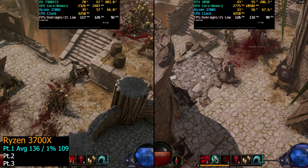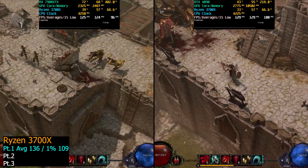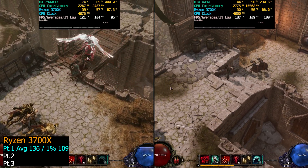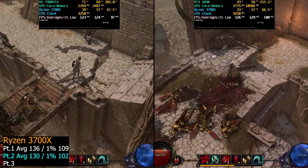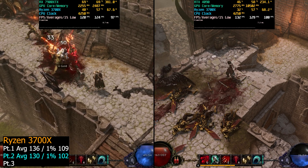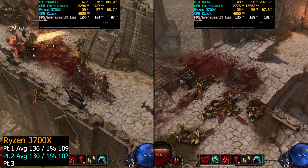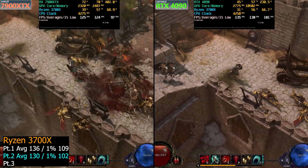On the second part, we're going to take the readings at the end of this area. For part two on the Ryzen 3700X, we have 130 FPS for the averages and 102 FPS for 1% lows — kind of comparable to Keeper's Camp, although we were doing a lot of fighting in this area. I've edited this down a bit, but it was about 5 to 10 minutes worth of gameplay killing a bunch of enemies.